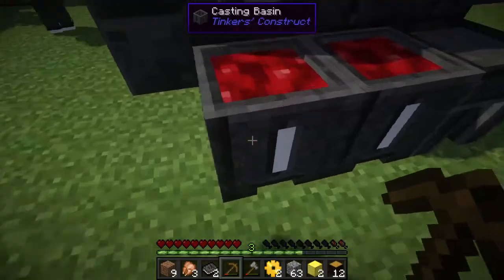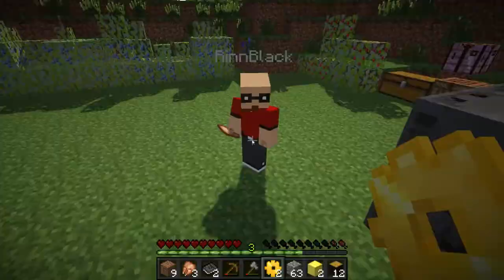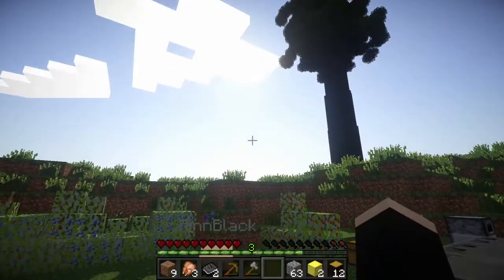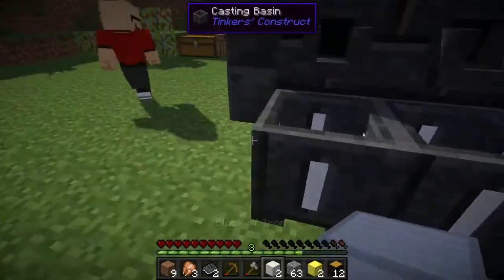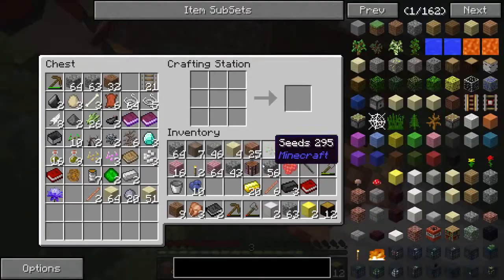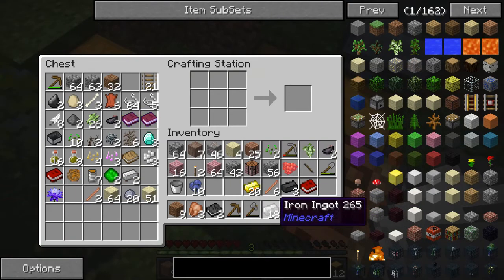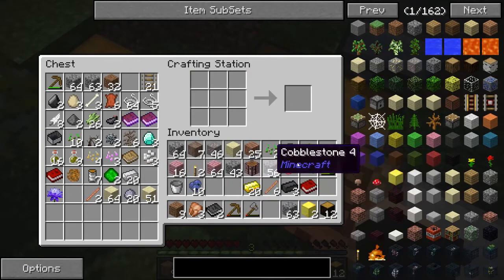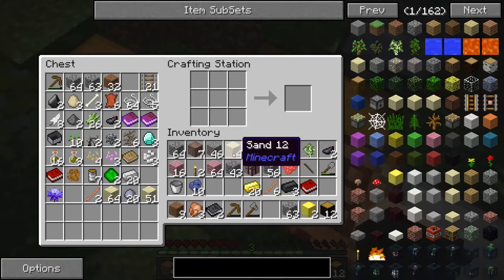Do you have those gears? Yes — everything you have so far. That's all I got. Just right-click on the basins — there you go. You can throw them in a crafting table to break them down. Now do you want iron gears? We need three iron gears, yeah. Wooden ones, to stone ones, to iron.